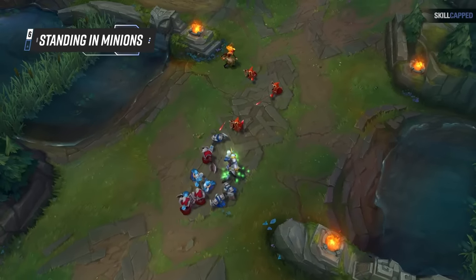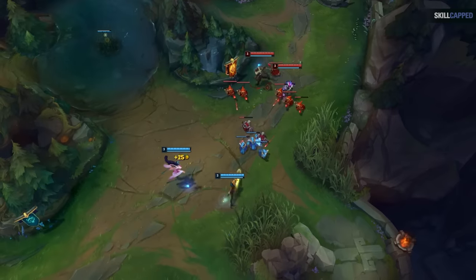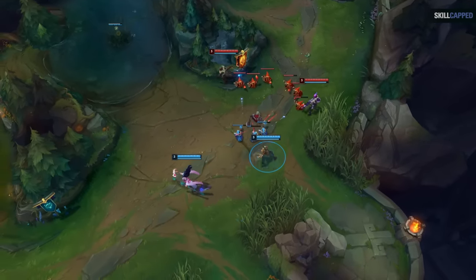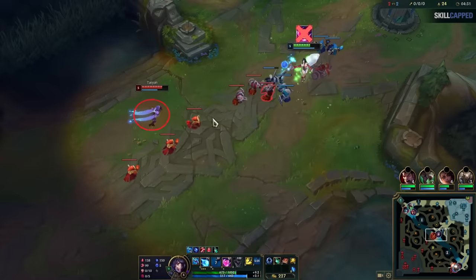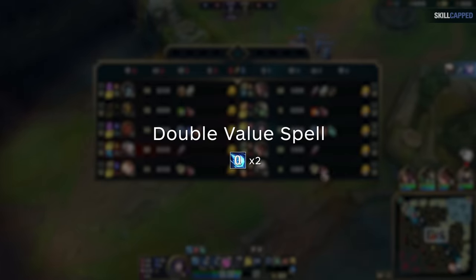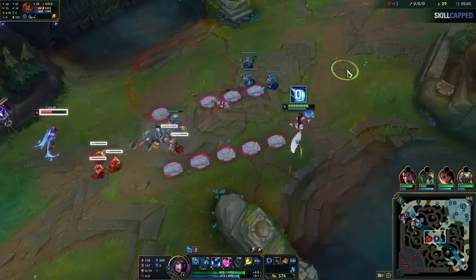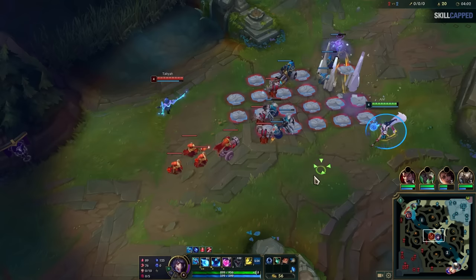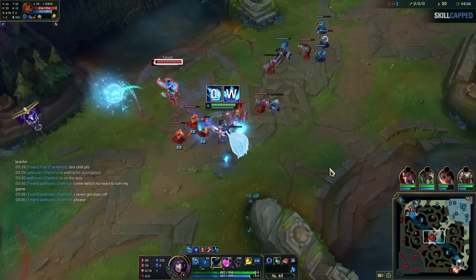The next mistake players make when it comes to trading around minions is that they stand in their minion wave. It makes sense why people fall for this — if you're facing Ezreal bot, stand in your wave and use minions to block his Q; facing Ahri mid, stand in the wave to block the charm, right? Well, no. If you do that, you're letting Ahri get what's known as a double value spell — they get to both harass you and get the push advantage at the same time. When you stand outside of the wave, the enemy has to pick between either pushing or trying to trade with you, and if they choose to push with their abilities, that sets you up for the cooldown punish.